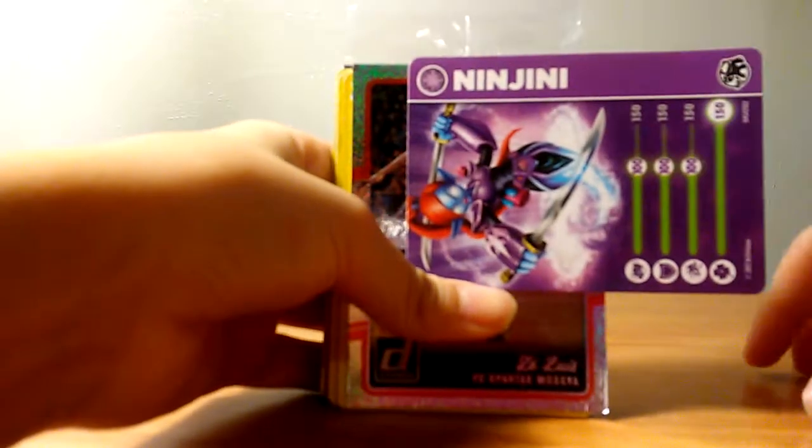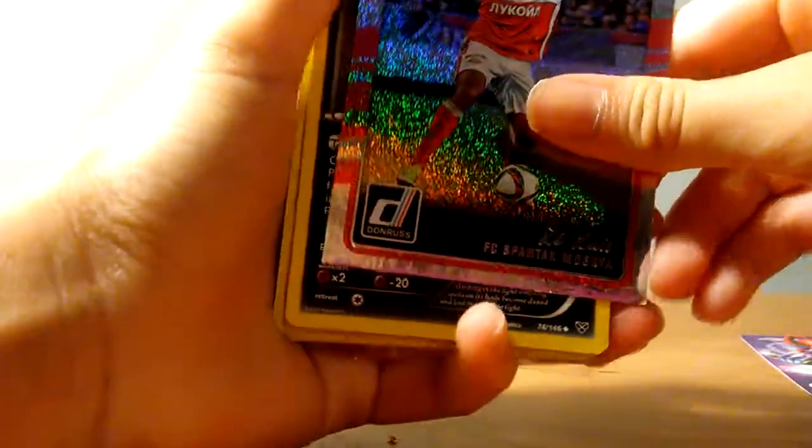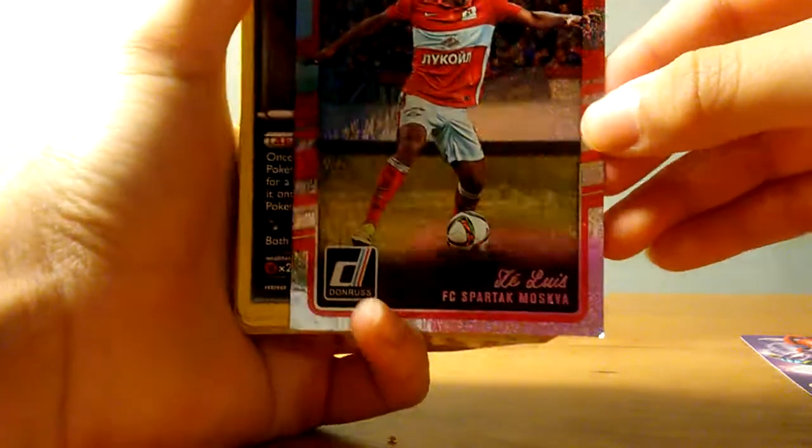Skylanders — this is the Genie. And there's the Stacker card. These are a bunch of just random cards.